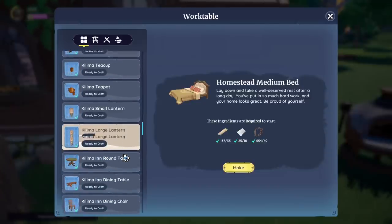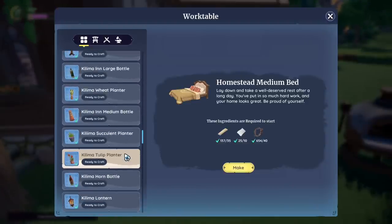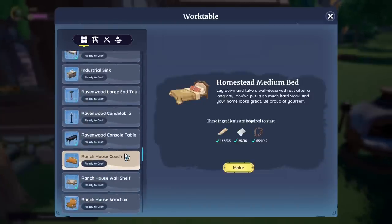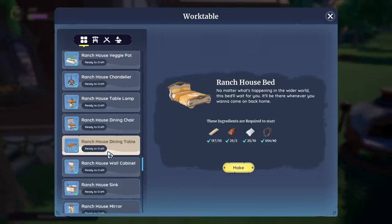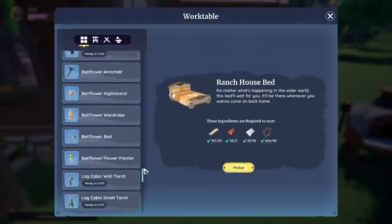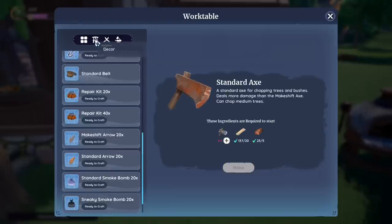They are also not in alphabetical order and some sets are all over the place. For example, at the top of the list there's most of the homestead set, then there's the log cabin set, then a few more things from the homestead set, then again a few more things from the log cabin set that come back a bit later down the list — it's just a little bit confusing. To make it easier I would love a search feature where you could just type the name of the item or the set and it would just show up.